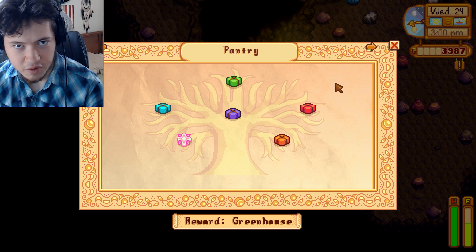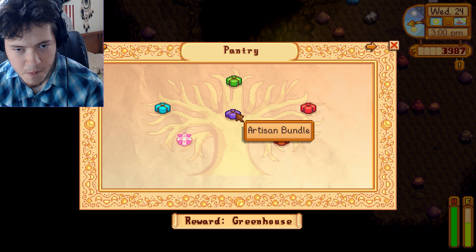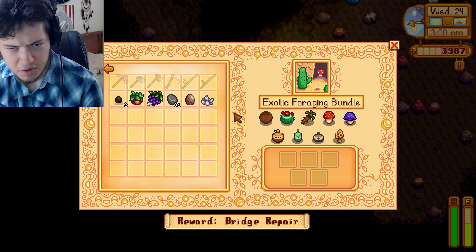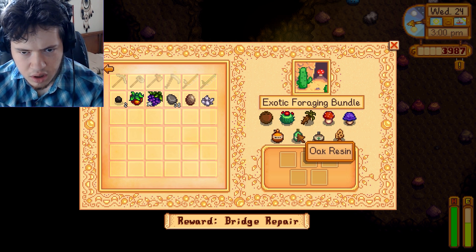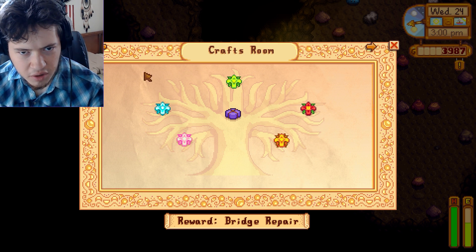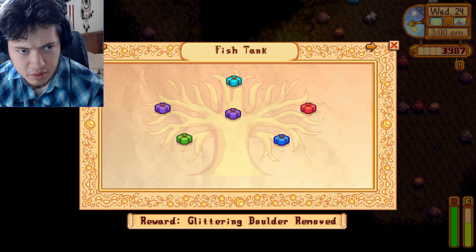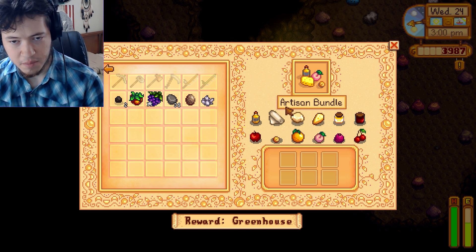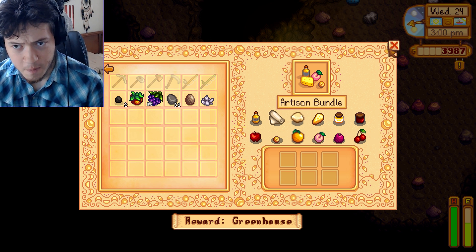We kind of already need truffle oil for a bundle. Let's see — we need it for the desert foraging bundle? No, not for that one. Oh, maybe it's for the pantry or something. Yeah, it's for the artisan bundle.